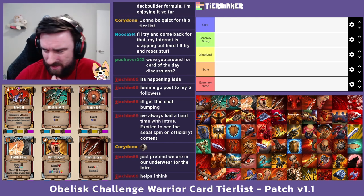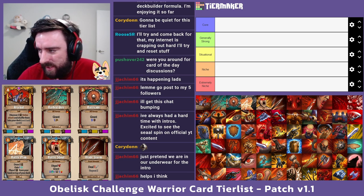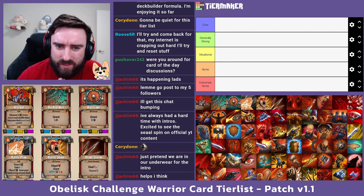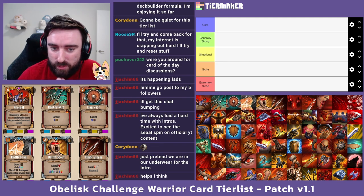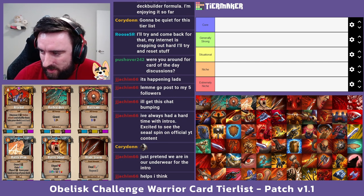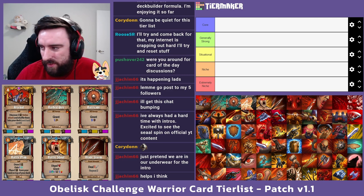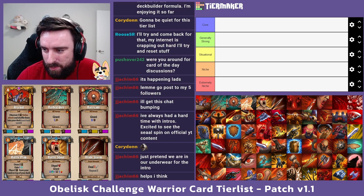I'll quickly talk about the tiers. I'm not doing S, A, B, C, D tier, because I think it's hard to judge cards by their raw power - a lot of cards are just situational. Some cards need a lot of other things to go right to work. Some cards are reliant on having other team members or specific compositions to be powerful. So instead of rating cards purely on strength, I'm going with the idea of what cards are generally picked and seen very often in runs versus more niche cards.